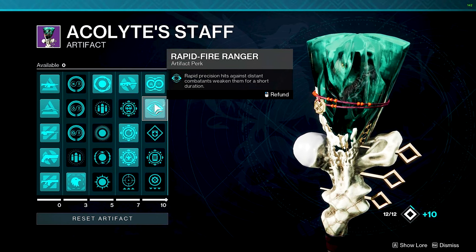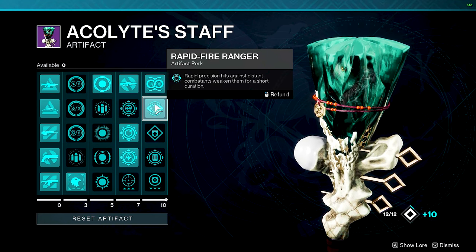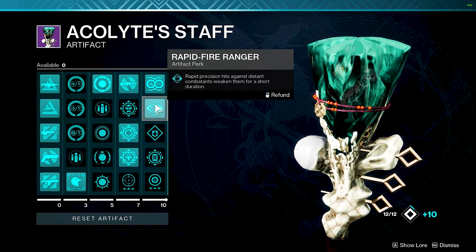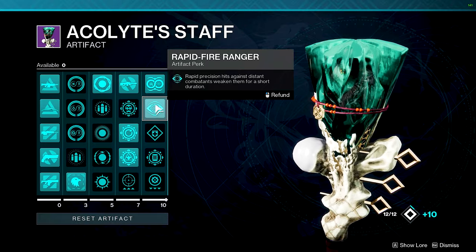In the final artifact row I went with Monochromatic Maestro for extra damage and Rapid-Fire Ranger to weaken targets on precision hits. Typically I don't focus into the artifact at all, but I felt like why not lean into it for this build — and it actually helps us out.